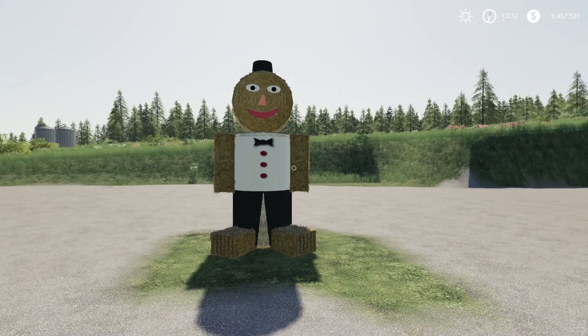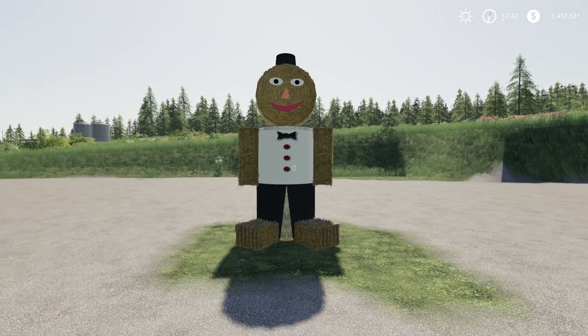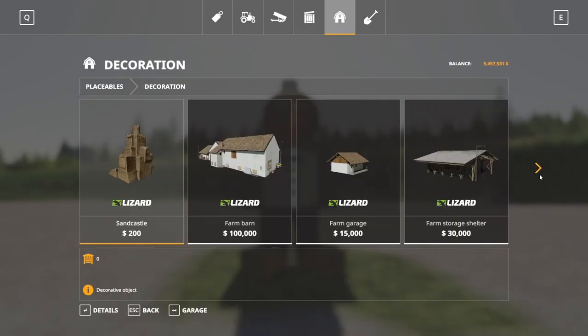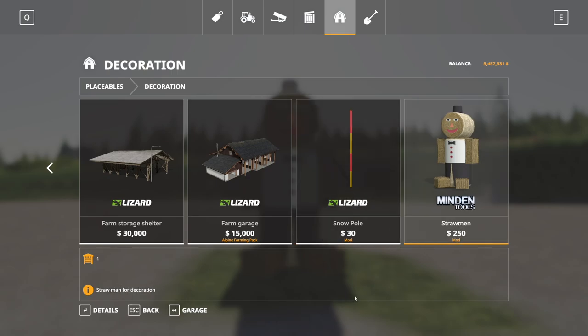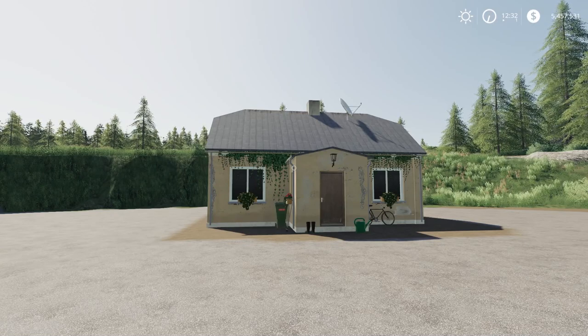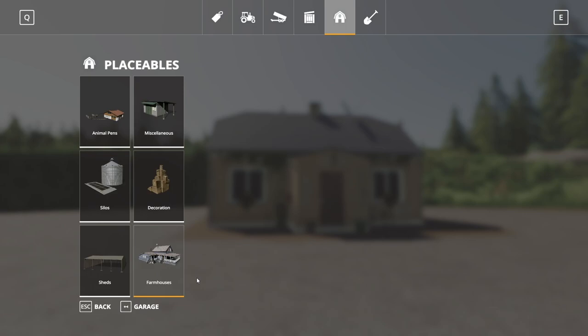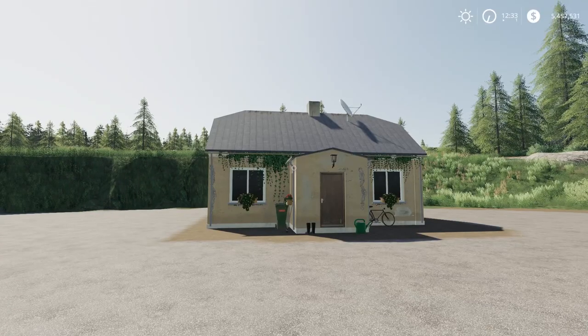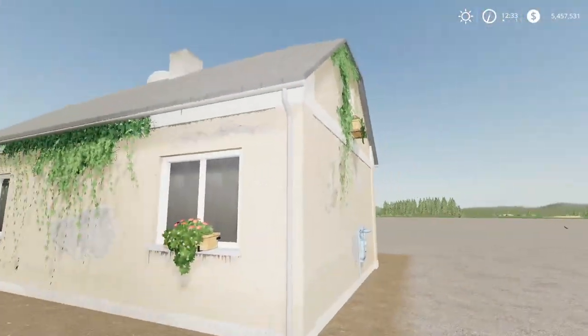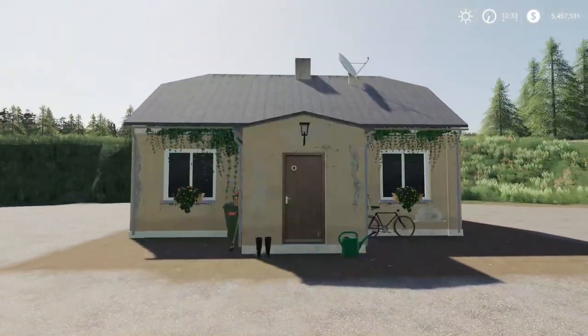Next up we have the Straw Man by Der Mindener. This is 0.81 megabytes to download, for all platforms, and will run you four slots on console. It looks quite nice — kind of funny. Found under decoration in the store, $250 to buy with no maintenance costs. That is the Straw Man. Continuing on, we have the Old House mod by K4 Mill — 6.99 megabytes, for all platforms, running 25 slots on console. Found under farmhouses, $20,000 to buy, $10 a day in maintenance. It has good detail, a sleep trigger, but you can't go inside. That is the old house.